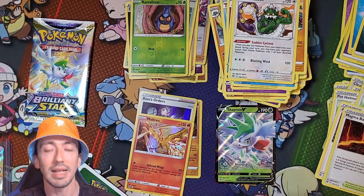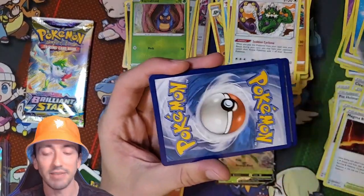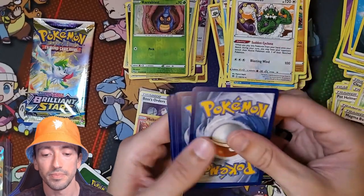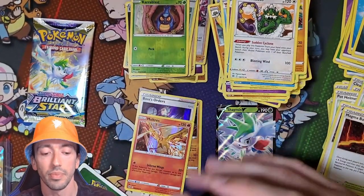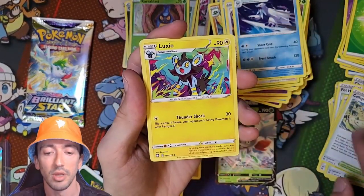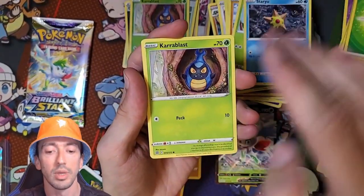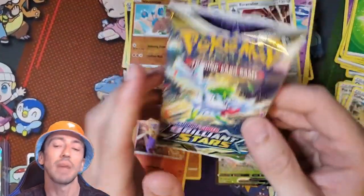An ultimate pack - can we just have one more nice thing? This half's been a bit dead, hasn't it really? We've got a Grass Energy, Beatrice, Collapsed Stadium, Luxio, Riolu, Burmy, Staryu, Karrablast, Clefairy, Reverse Holo Hitmontop, and Escavalier. And our last pack of the video.